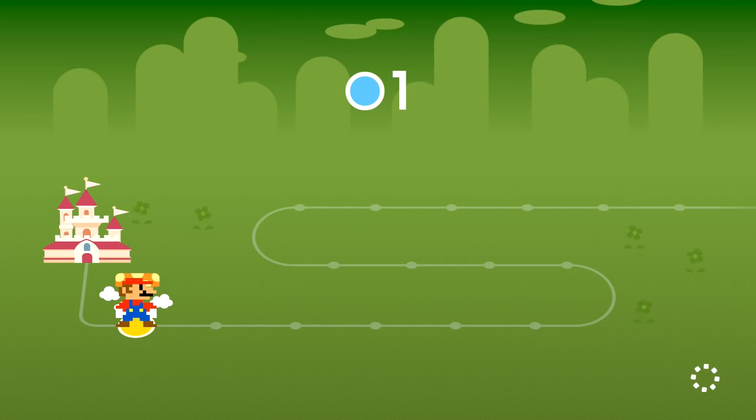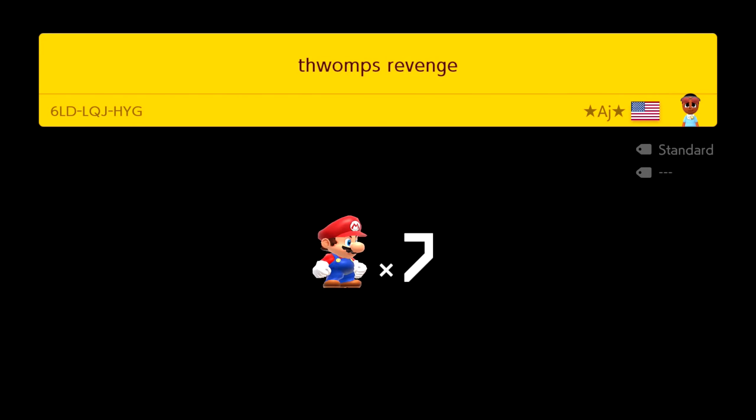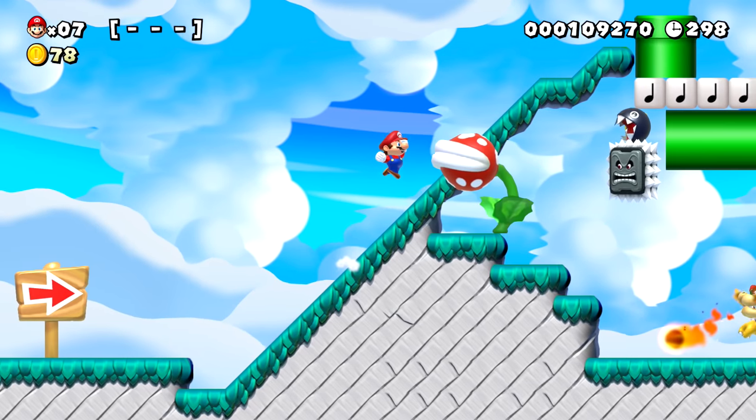That was a bit treacherous, but after the first try we figured it out, and that's always good. Course clear — that's the first of several we wanted to do. Level one done. Next up, level number two. We ended up gaining more lives than we went in with, so we have seven now. 'Thwomp's Revenge' — what did I do to the thwomp? Thwomp's usually pretty angry — probably just me existing.